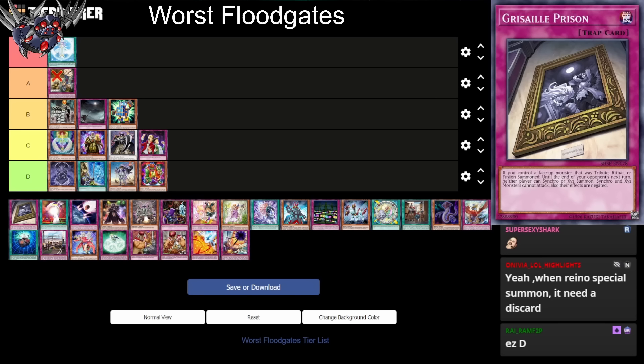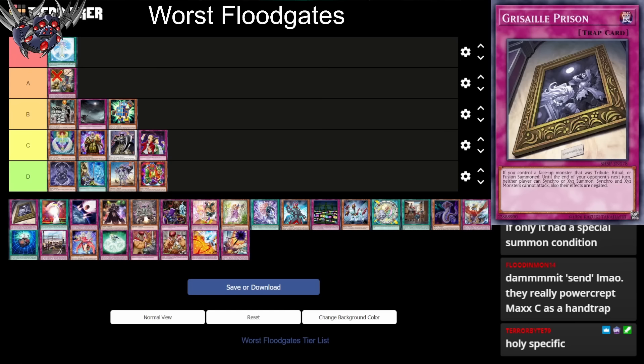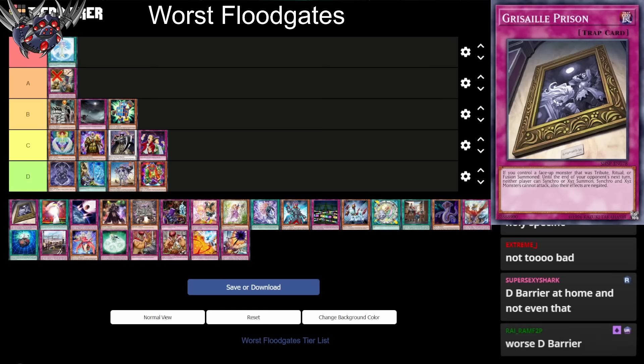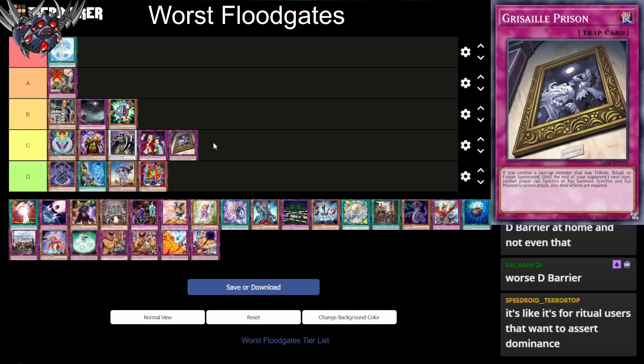Next up we have Grisalian Prison. If you control a face-up monster that was tribute, ritual, or fusion summoned, until the end of your opponent's next turn, neither player can synchro or Xyz summon. Synchro and Xyz monsters cannot attack and their effects are negated. So it's like an incredibly specific D Barrier that actually has restrictions. It's a balanced version of D Barrier — you need to control a specific type of monster, and it only stops two specific types. It's basically a worse D Barrier, and D Barrier is pretty good. This is probably C tier — it does stop synchros and Xyz, which is decent. Could be a side deck card if you use tribute or fusion monsters and want to stop the others.